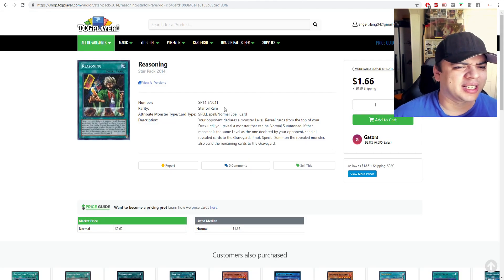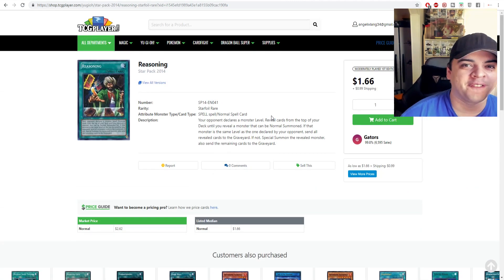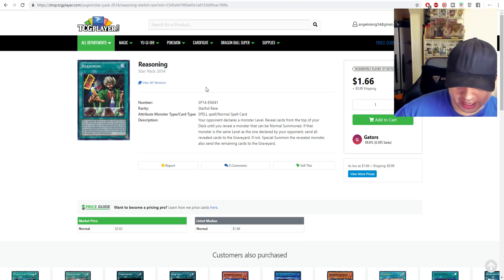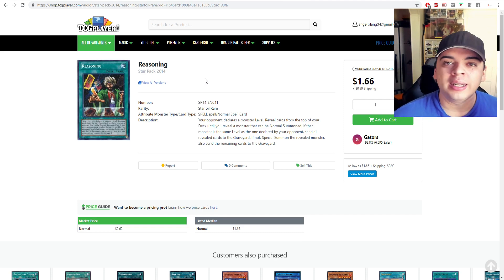While looking at Star Pack 2014, Reasoning has a $2.60 market price and is basically bought out — there's only one listing, moderately played, around $3. Anyone's price for Star Foil Reasoning is their own price now. It'll be hard to find. I'd recommend grabbing it because it came out in 2014 and we're entering 2020, so there aren't many copies. I also think Reasoning is a great Konami reprint target — it hasn't been reprinted, making this the highest rarity version.